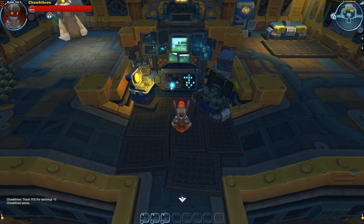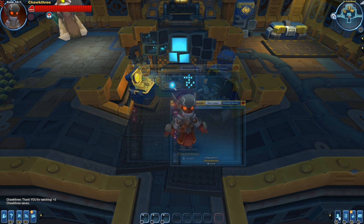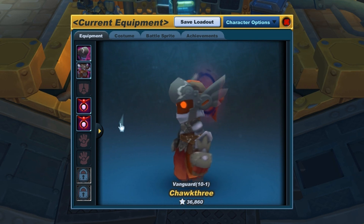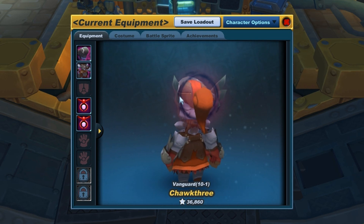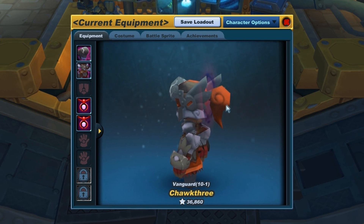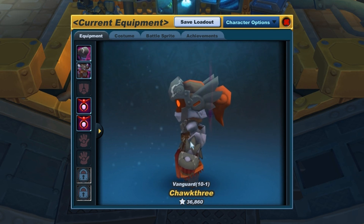Today we're going to be taking a look at the Fallen Set, which is comprised of the armor and crown of the fallen. To kick things off, let's take a closer look at the design. The set's most noticeable feature is in the back — we have a dark halo circling around the back of the crown, and attached to the back of the crown we have a plume and a nice winged design.